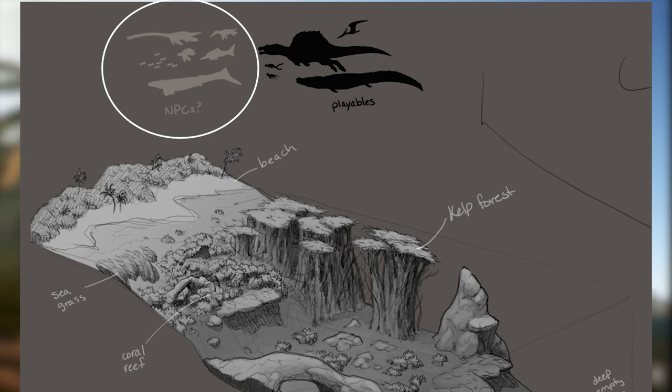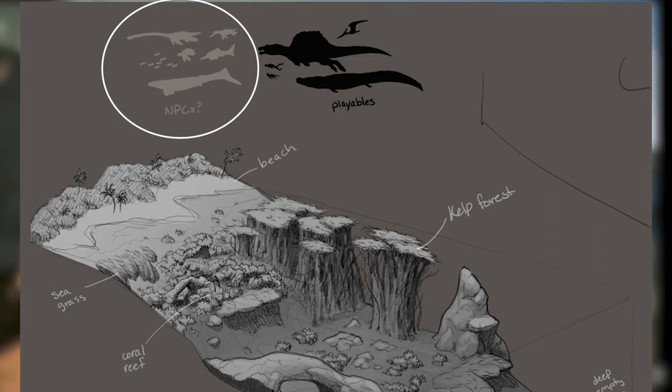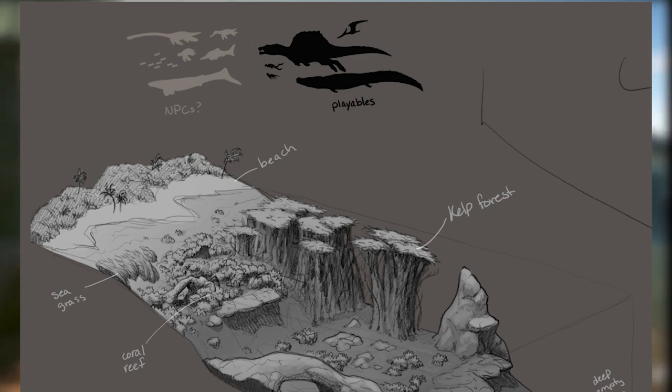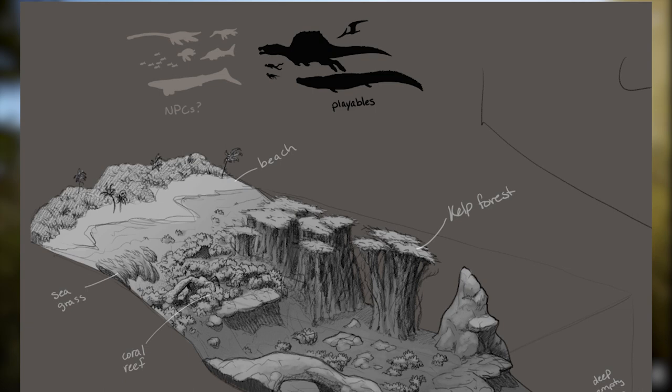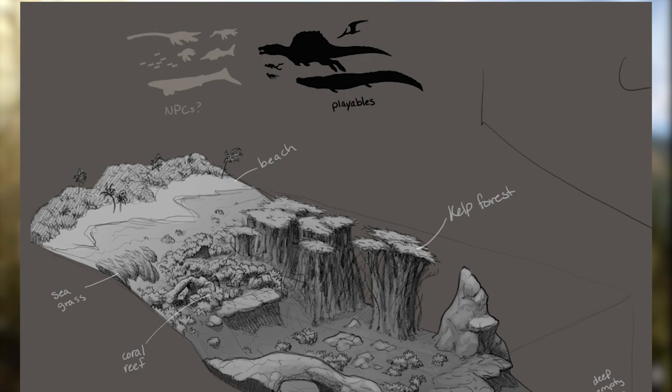But of all the things in this concept, it's really those NPCs in the top left-hand corner that have caught my eye. It seems like we'll be having some kind of whale, a large turtle, a plesiosaur, and one of those fish from Jurassic Park Evolution 2's water DLC. I don't know what the one in the top right is, but I'm hoping that the fact that these are labeled NPCs means they will run better than our current AI.